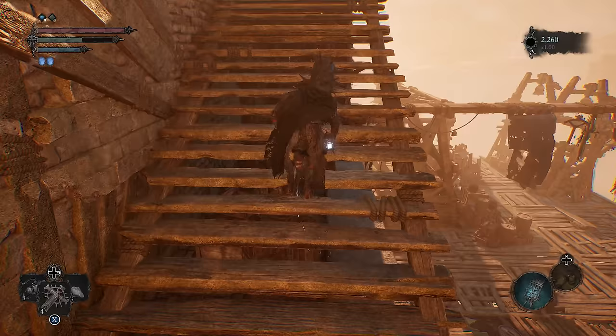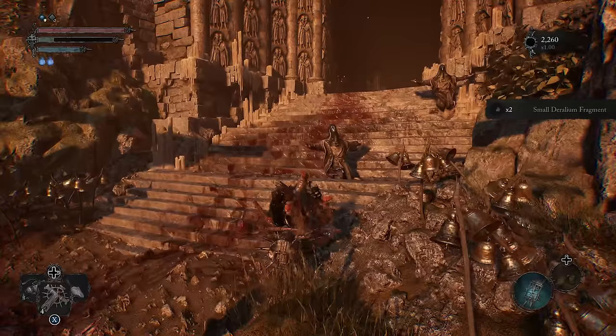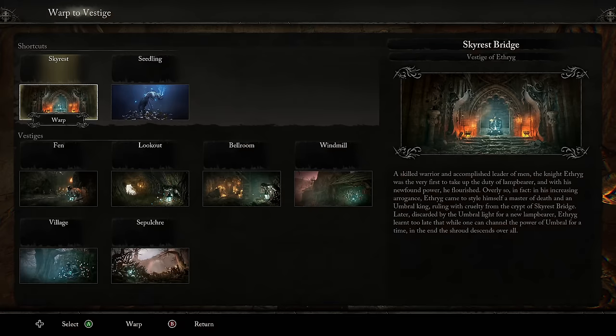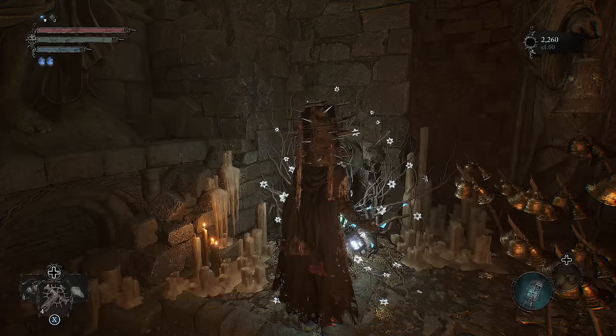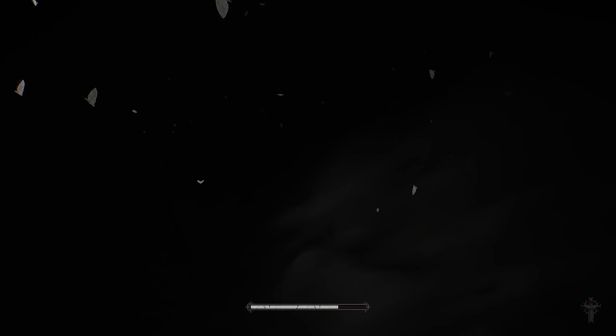They're not too important, but especially early on, having access to every upgrade possible is useful. So go on and pick up those little fragments. This will especially help if you're going through a couple different weapons and you're running out. Either way, we are ready to continue from the Fen.